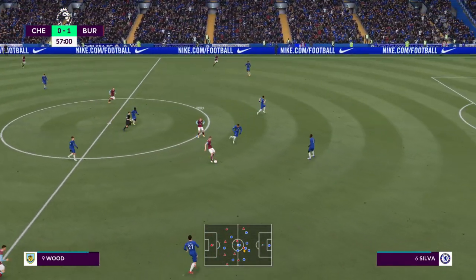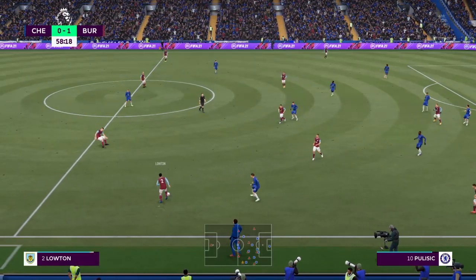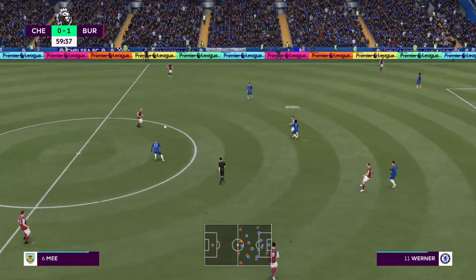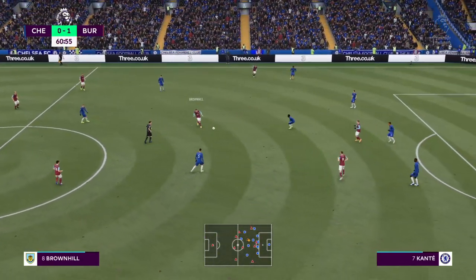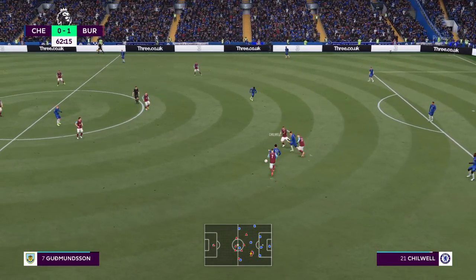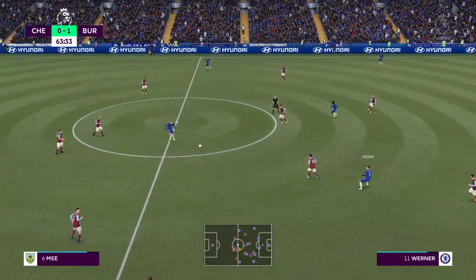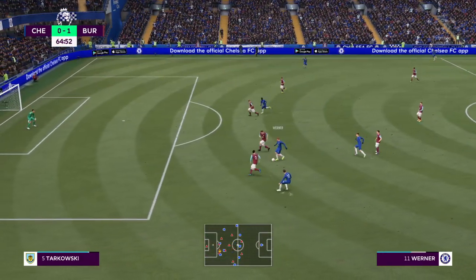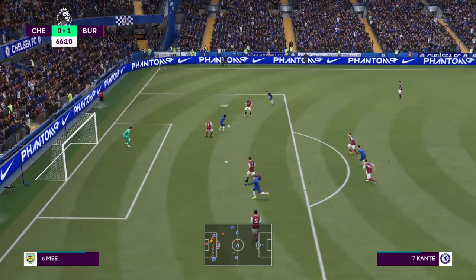Chris Wood. Vidra. Loughton. Westwood. Well, they keep working away, looking for an opening. Mee. Charlie Taylor. Wood with it. And the ball's gone — a really intense pressure applied. This might be ideal for the counter. Vidra. Jorginho. Vidra. Now Kante.